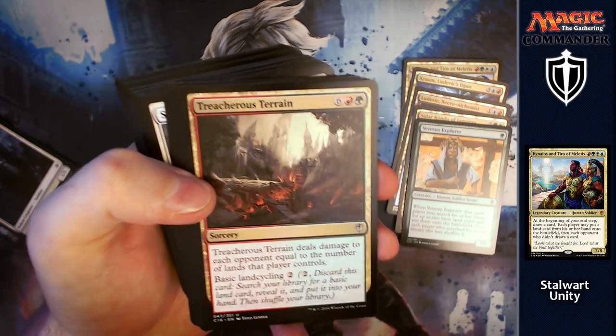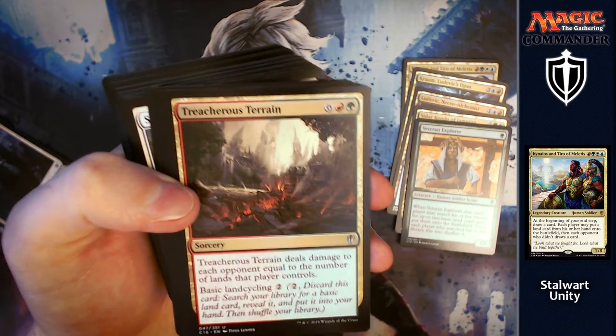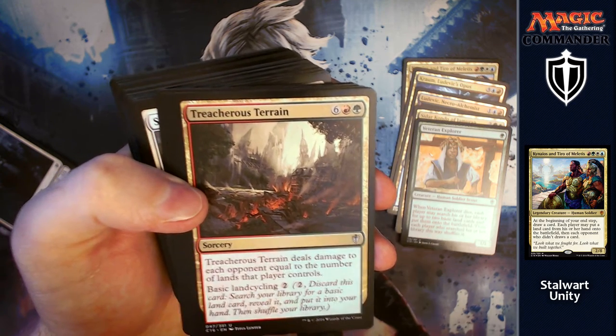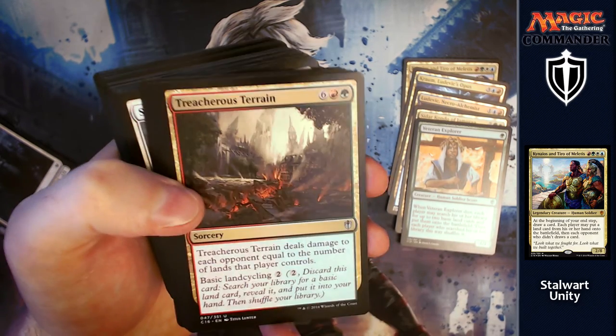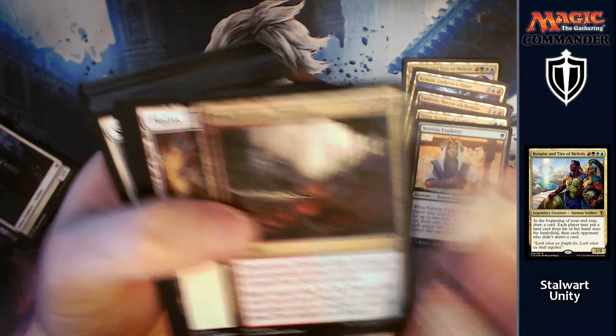Treacherous Terrain — this will be a fantastic card for finishing someone off. For six, a red and a green, Treacherous Terrain deals damage to each opponent equal to the number of lands that player controls. Later on in the game, once they've all whittled each other down, you could probably kill someone quite easily or set them up so you can just pop them off when you attack.